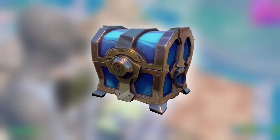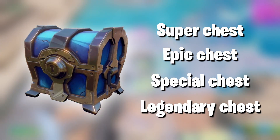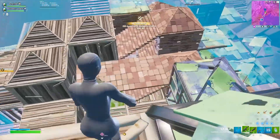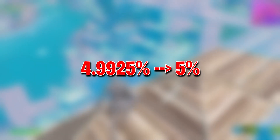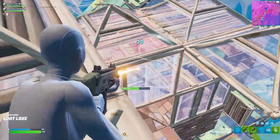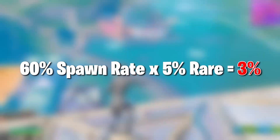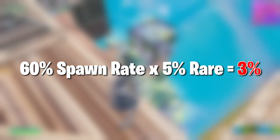Our next topic is rare chests. You might know them by one of their many other names, like Super, Epic, Special, or Legendary chests. I checked my 800,000 chest spawns and plotted how often each chest was a rare one. Ignoring all the ones at 0, which clearly behave differently, we get a 4.9925% chance of a chest being rare, which I think we can safely assume is just 5% in Epic's code. Given that each chest has a 60% spawn rate, that means it's generally a 3% chance that a specific chest location will have a rare chest.